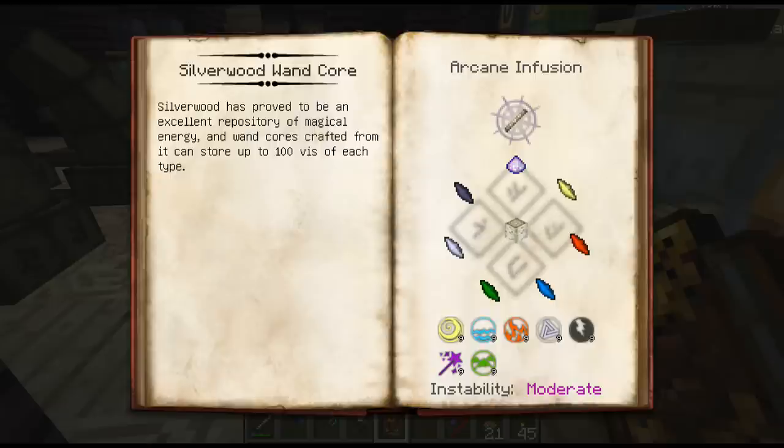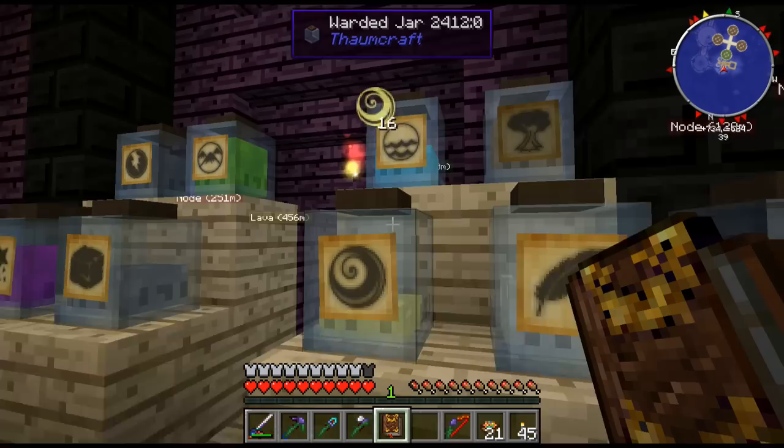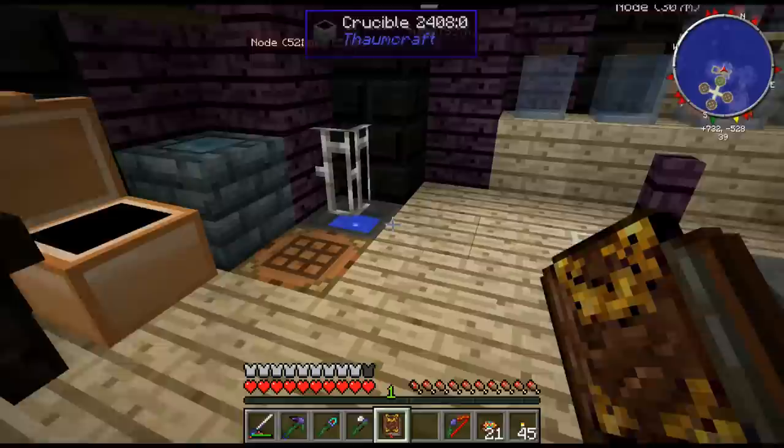If I look at my Thaumonomicon, we need air, water, fire, order, chaos, terror, and magic — nine of each. I've got my fire, got my air, got my water, got magic, got chaos, got terror, we've got order. I've got a few other bits and pieces that I started cooking up while I was doing it just for the hell of it.